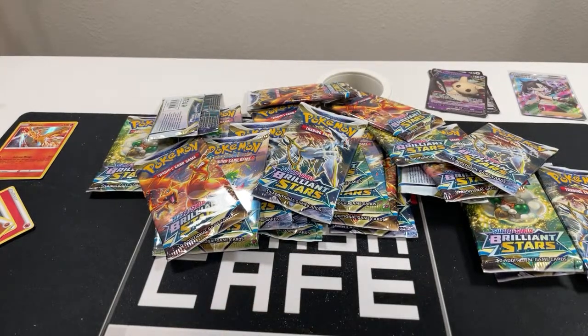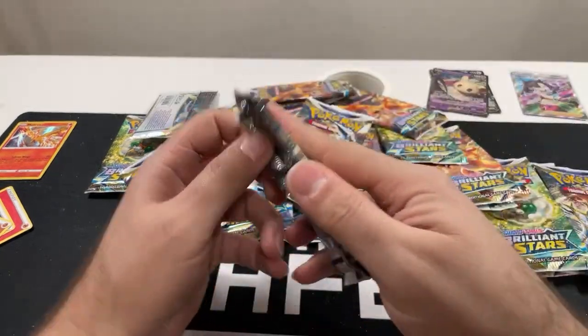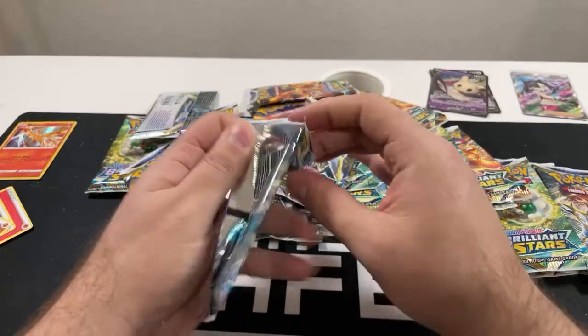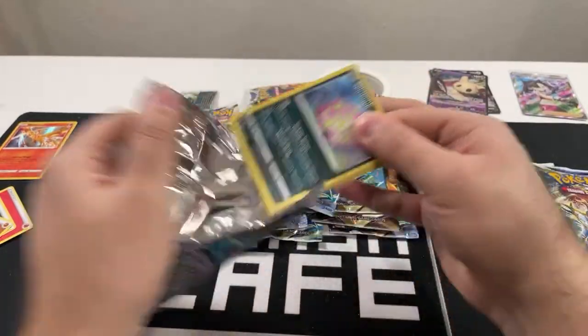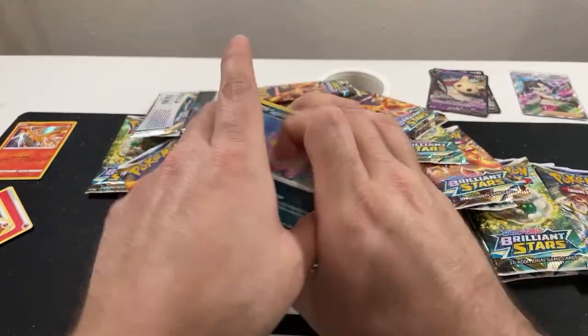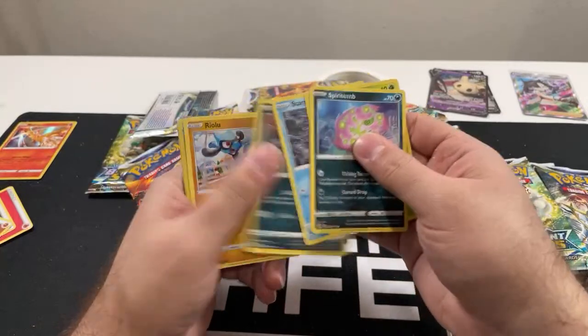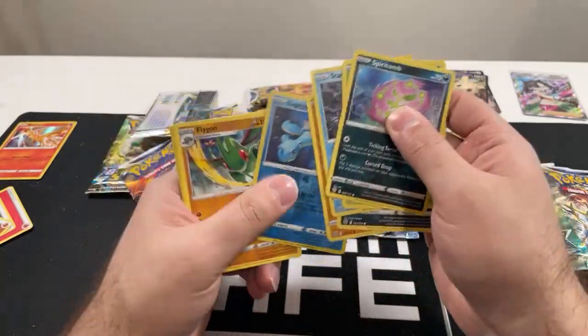Let me just clean up the desk a little bit — I'm working on a small desk here. What's up guys coming in — what's up Handle, what's up David. We'll skim through these and we got holo on the Lapras.